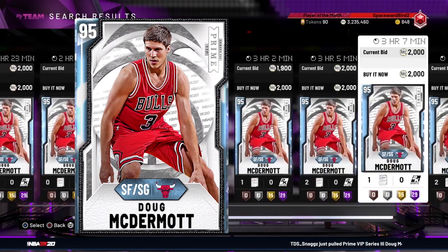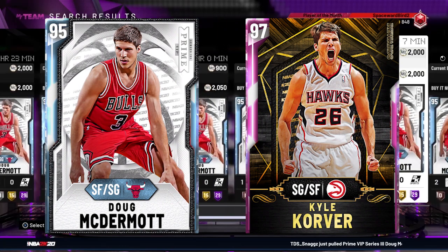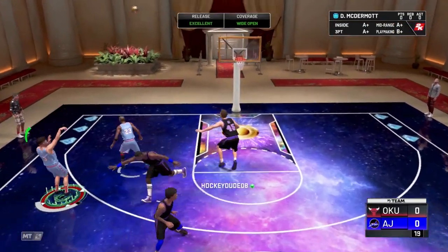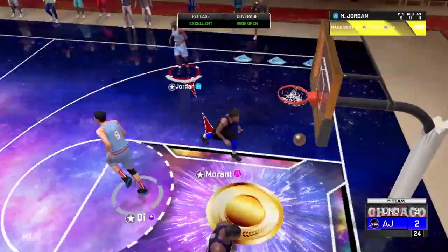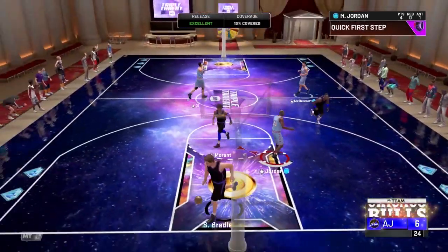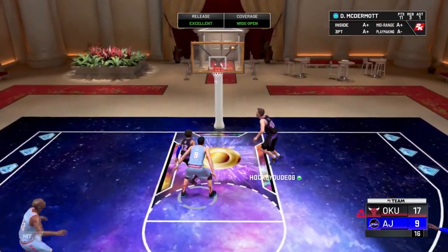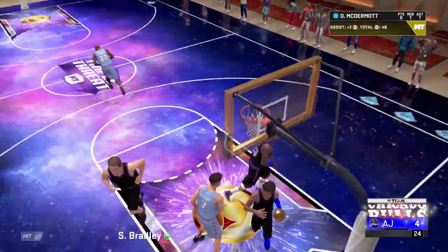Now let's look closer at this card. Doug McDermott — Dougie McBucket — 6'7" small forward/shooting guard. Like the height to run him at the two. He played his college ball at Creighton and gets compared to Creighton legend Kyle Korver. Like Korver, McDermott is a threat from deep range, and this card is supported with elite shooting ratings and badges: 96 open shot three, 94 mid. The card has 29 Hall of Fame badges — solid for a diamond — and all 17 of the card's shooting badges are Hall of Fame.